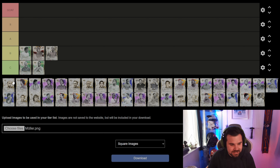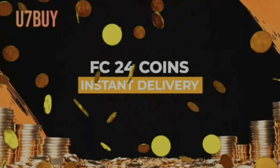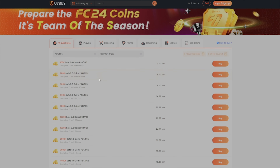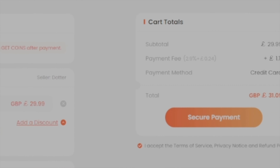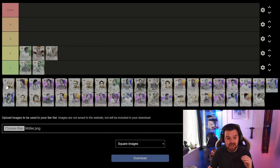Are you tired of coming up against insane teams and would like to buy top players and top packs? Check out our sponsor u7buy.com for all your FC24 coin needs — they are cheap and reliable with some of the best prices out there. Use code Josh97 to get an extra 6% off at checkout. Click the link in my description below.